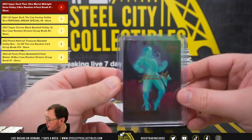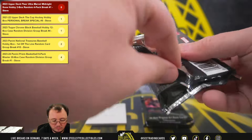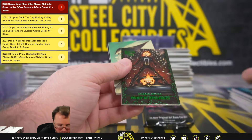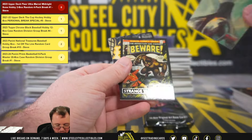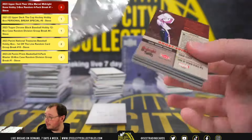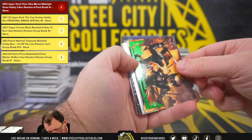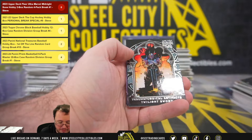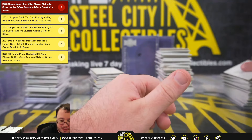Those autographs are out of 100 — nice boxes there. We'll get a green Spirit of Vengeance. Final pack of the break: got a green Spellcraft Stories — looks like Blade and Wolverine — and a Hannibal King silver medallion. That'll do it — a couple of autographs, some really nice inserts, some gold medallions.